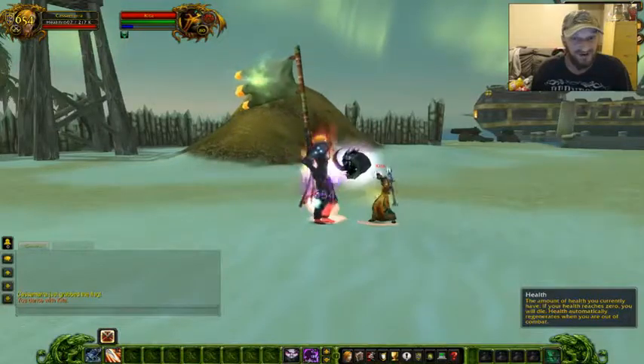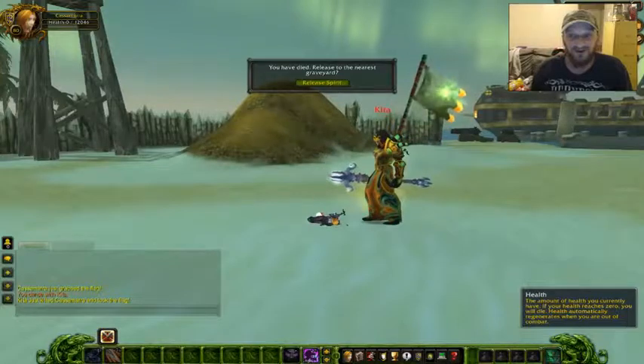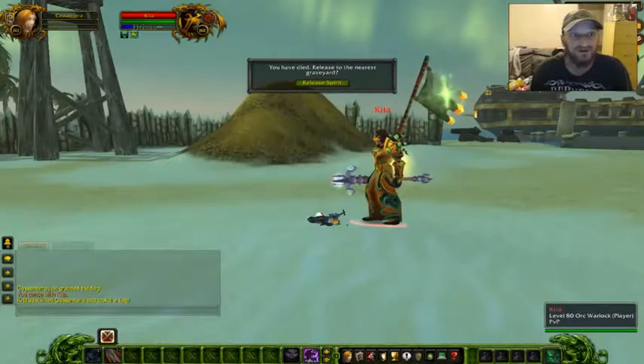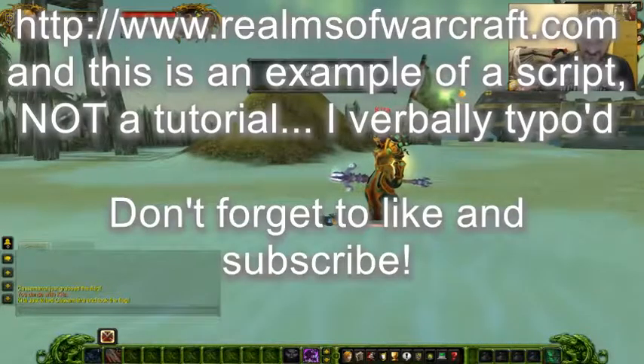Anyway, when you die you lose all your buffs, and the player who kills you gets the buffs. As you can see, she's got her 200,000 hit points or whatever those things are. And that's about it for this tutorial.